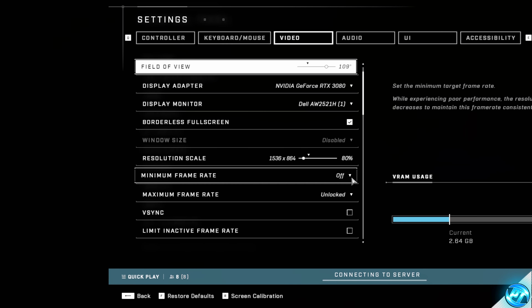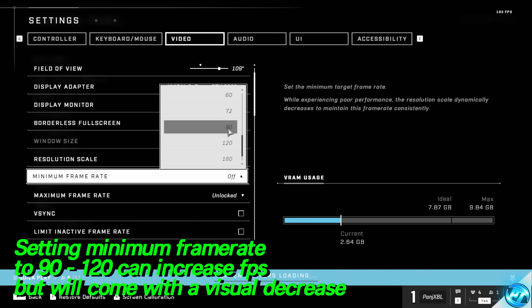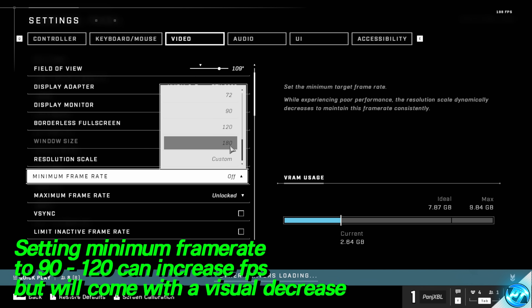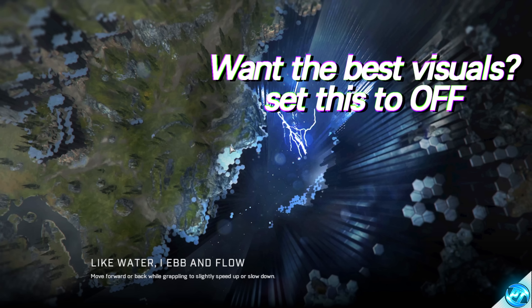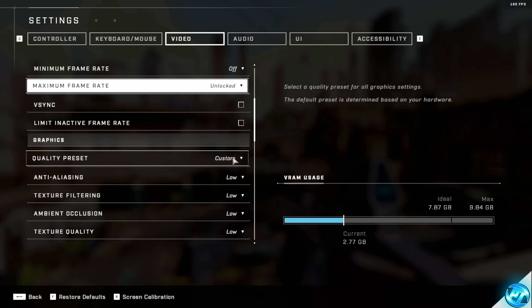Alternatively, if you are wanting to set up your game for the best performance possible and don't mind sacrificing sharpest visuals, setting your minimum frame rate to either 90, 120 or 180 will have the game use dynamic resolution scaling automatically to try and stay as close to that target frame rate as possible. A lot of you may not like this and could experience more stutter with this setting on, but if you are looking for the best FPS possible, do also try it. So either try this at 120 or turn this off altogether. Make sure that V-Sync is turned off. Limit Inactive Frame Rate you can turn on, though I personally keep this off. Quality Preset is going to be set to Custom.